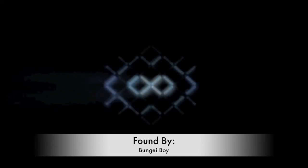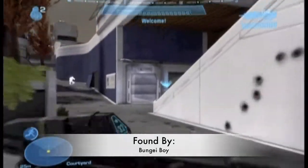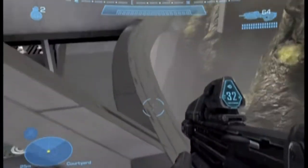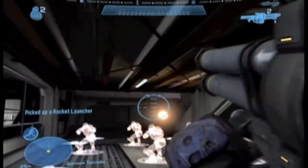Hello, this is Bungebot and Tabor showing you a cool shortcut from blue spawn to rocket spawn on Boardwalk. What you're going to do is spawn with sprint and then sprint over to the area where I do. Then you're going to jump on this railing here, jump past this wall, and fall down to here. By then you should have your sprint back and be able to sprint right to the rockets.